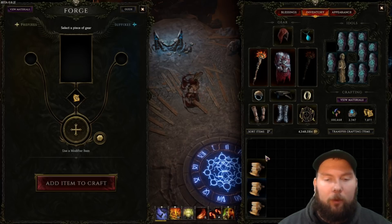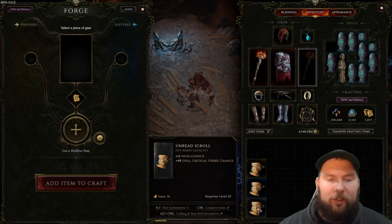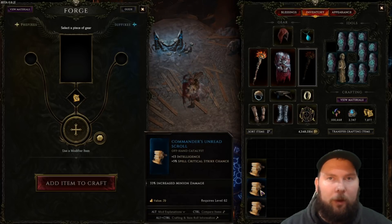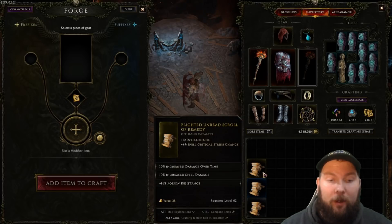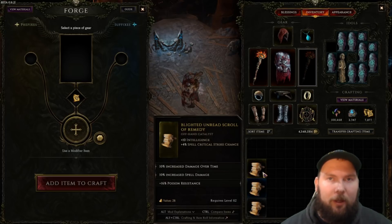In your inventory, we have three different item types. A normal item has no affixes on it. A magic item has either one or two affixes. A rare item has three or four affixes. And then there are also exalted items, which are purple in color and have a tier six or seven affix on them — but we'll get into exalted items later.